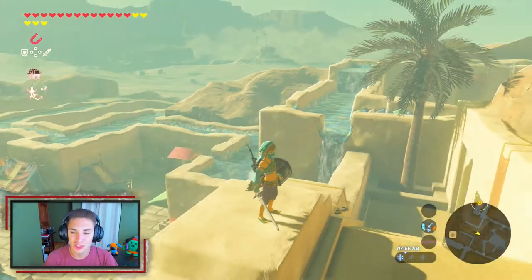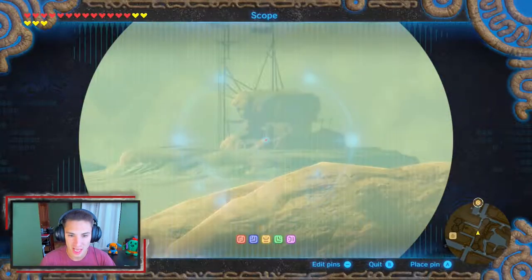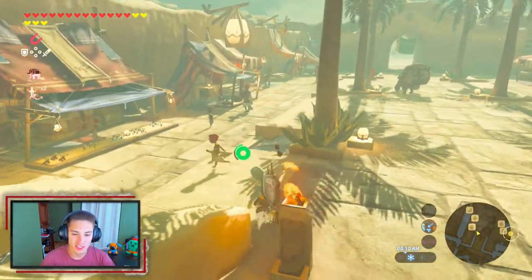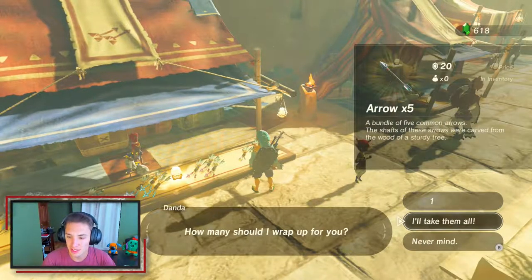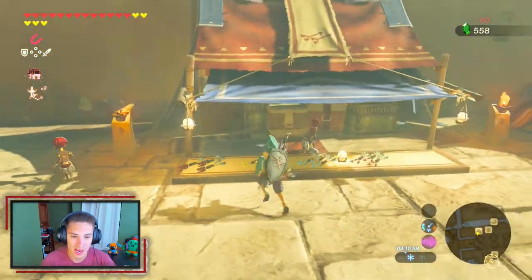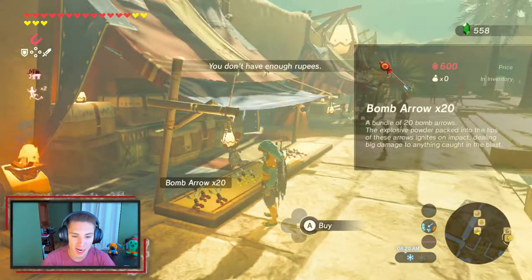In the last episode we retrieved the Thunder Helm back from the Yiga Clan and gave it back to the Gerudo chief. This episode we have to head over to the outpost and start opening up the third divine beast. But first we're heading to the arrow store — this is the best arrow store in the whole game, they sell every single arrow. It's great to come back after the blood moon because they always respawn.